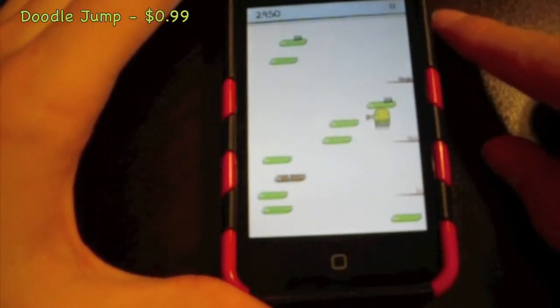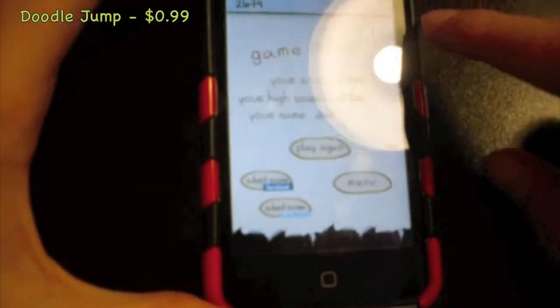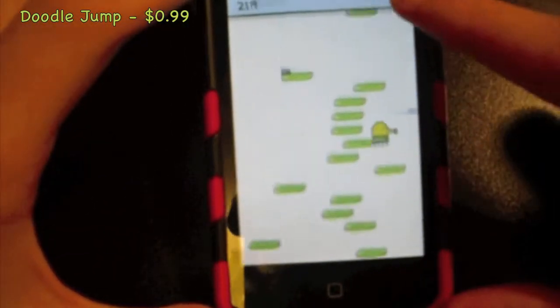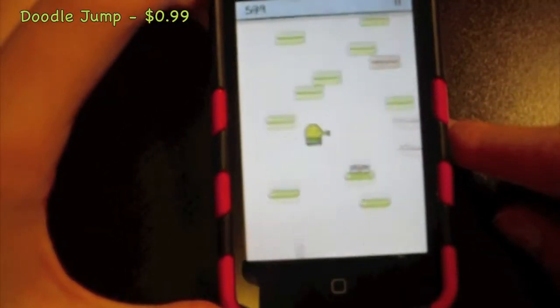Up at the top I believe is your high score — I'm not sure what that is. Oh, that's the pause button. I think because we did an update it kind of changed a little bit.